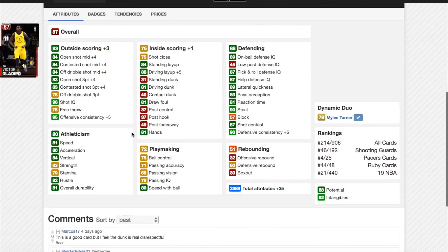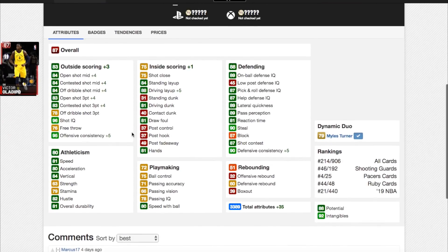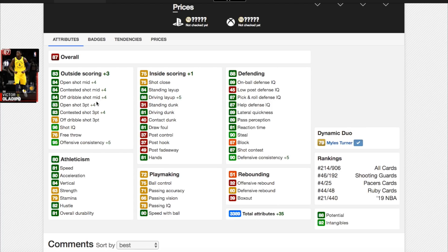With the dynamic duo, Miles Turner goes up 4 in open shot mid, his low post defensive IQ goes up, his offensive rebounding goes up a little bit. A lot of players go up loads in offensive and defensive consistency, which is not a very important thing to go up in. He becomes one of the best mid-range shooters in the game, but he's not the reason why this duo is so good. Victor Oladipo goes up in 35 stats, and he goes up plus 4 in every one of his shooting stats. Oladipo was a decent shooter and he becomes a really good shooter — a much better 3-point shooter at 83.